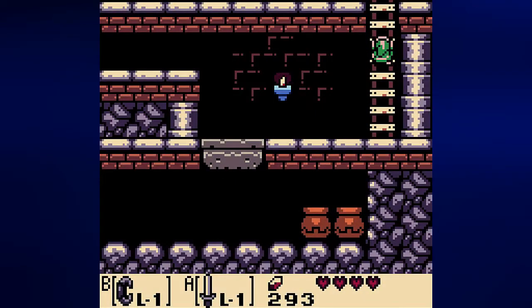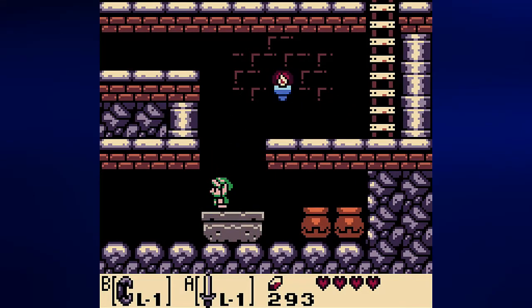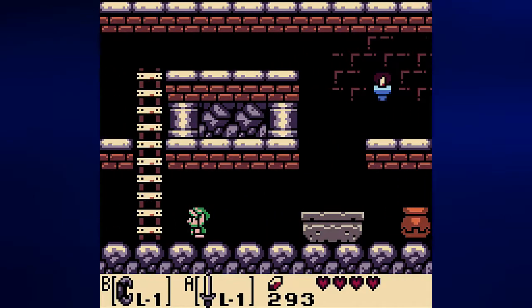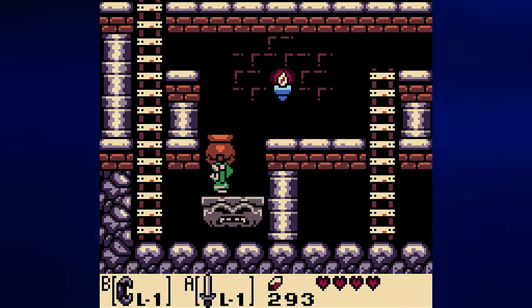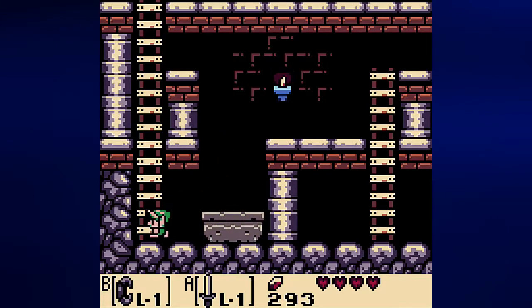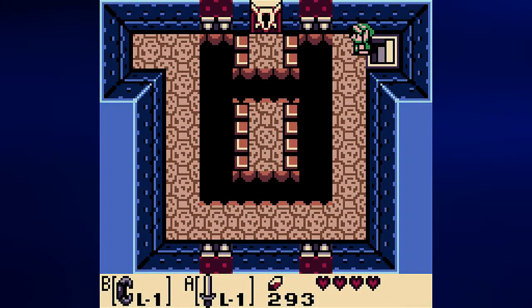This platform you can stand on on its own, but this one won't budge unless you equip the Power Bracelet, pick up a pot, take it up the ladder, and then stand on the platform with the pot in your hands. This will weigh you down enough to get to this ladder, which will take you to the nightmare door — though we won't be able to do anything there yet.